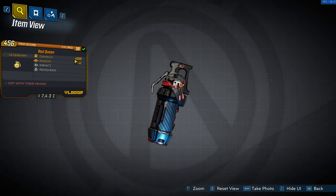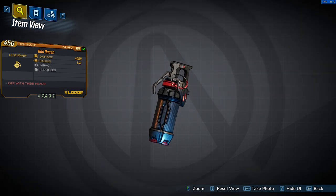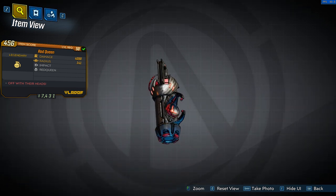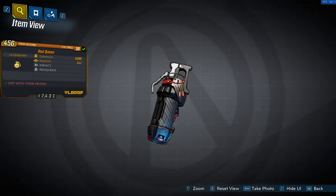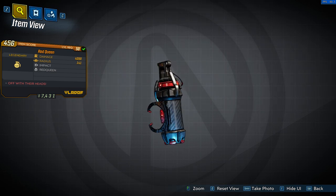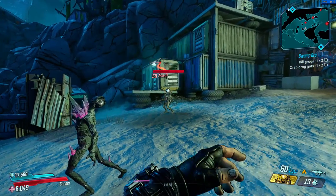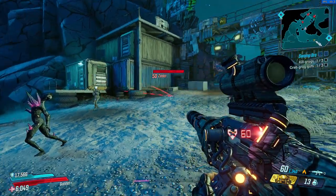The Red Queen in my opinion just sucks. It is a grenade that will always be impact, divider, and without any element. After throwing it, it will split into two grenades that are lined up horizontally with a laser connecting the two, which can only really be effective if you manage to hit an enemy with it long enough before it finally explodes.